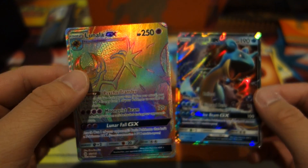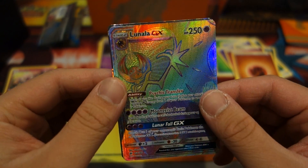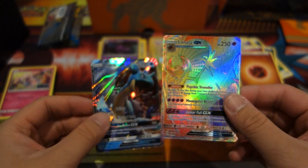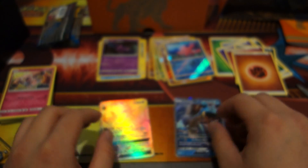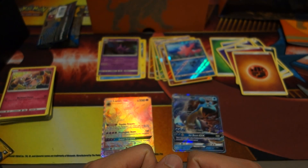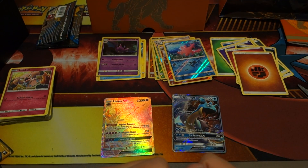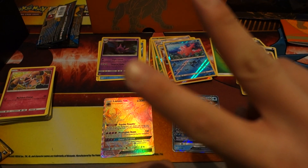We got a Lapras GX and the biggest pull of this box — an ultra rainbow rare Lunala GX. I'm really really satisfied with these pulls. I hope you guys enjoyed the video — please be sure to share with your friends, family, whoever. If you enjoyed the video, subscribe for more content in the future. Thank you guys so much for watching — I'll see you guys next time, Mucket Pal out.